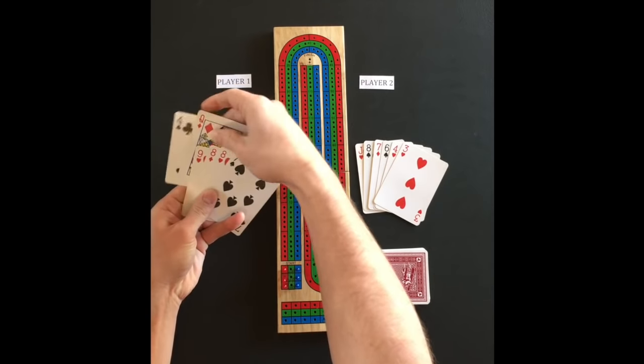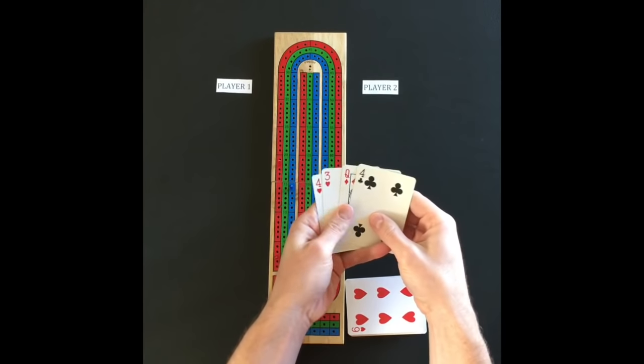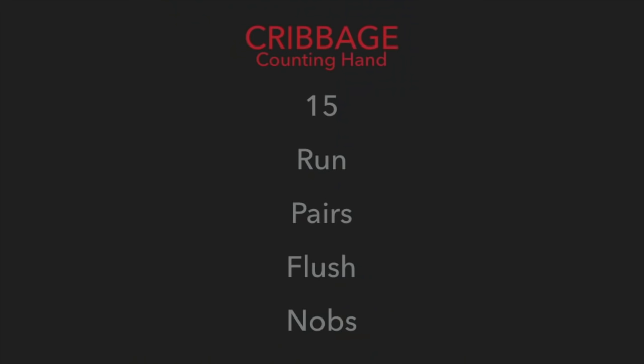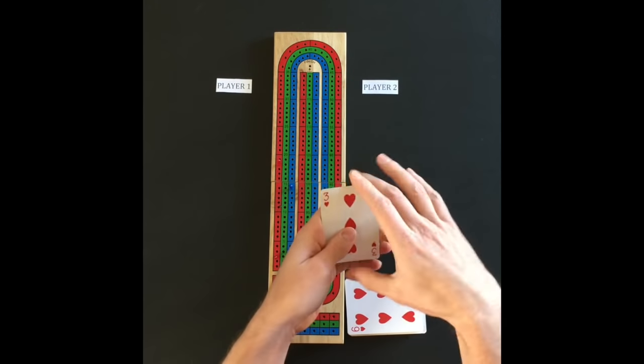The two cards each player discarded earlier forms the crib. The dealer of the hand gets to count the crib and is awarded the points for any card combinations. The crib points are the same as the hand counting points. This example crib has a pair of 4s for 2 points.